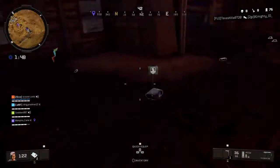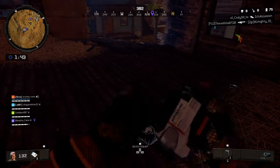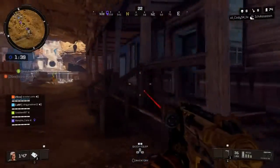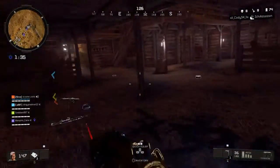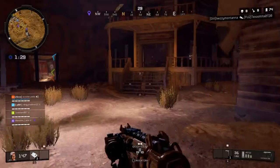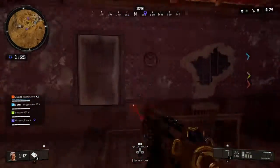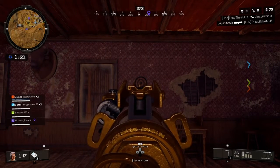Next thing you're going to want to do is come down here underneath the ghost town and find the bar or the saloon. Inside the saloon there's going to be a dart board, and you need to hit that dart board with the Combat Axe. You need to get a bullseye from what I understand. You'll hear the piano playing to indicate that you've done it successfully.